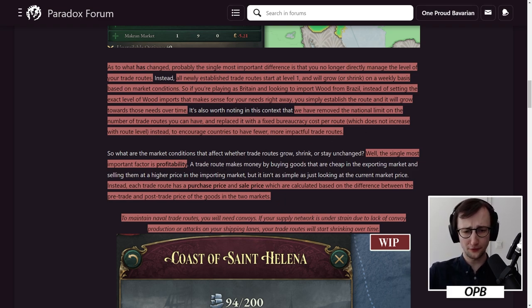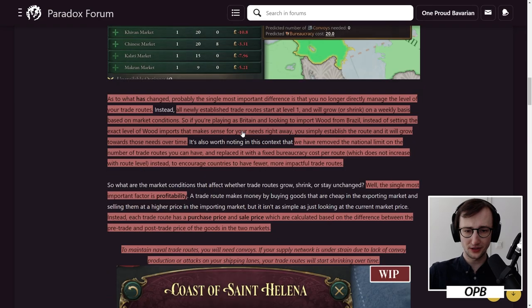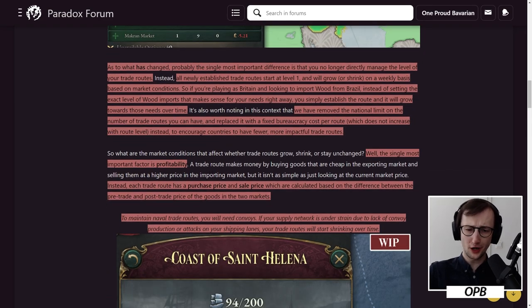Instead of having a firm limit like 'you can have 20 trade routes,' it just says the profitability is the question, along with whether you can maintain it with the bureaucracy cost. So what are the market conditions that affect whether trade routes grow, shrink, or stay unchanged? The single most important factor is profitability. A trade route makes money by buying goods that are cheap in the exporting market and selling them at a higher price in the importing market, but it isn't as simple as just looking at the current market price. Instead, each trade route has a purchase price and a sale price, which are calculated based on the difference between the pre-trade and post-trade price of the goods in the two markets.